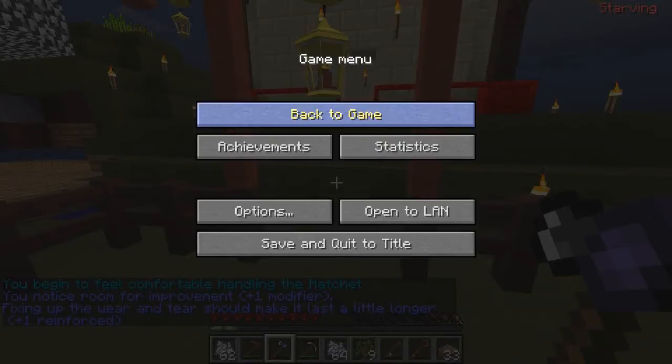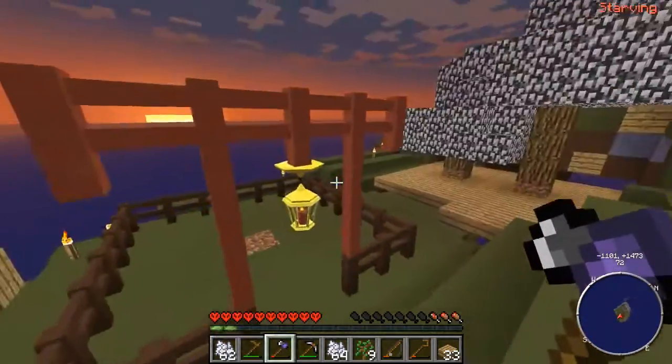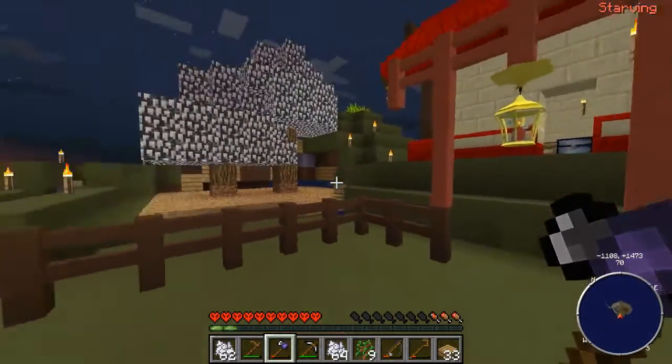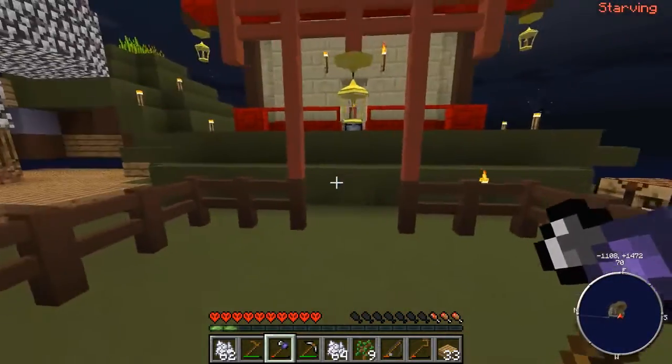Hey, what's going on everyone, Esso here bringing you guys episode 4 of my Let's Play of Agrarian Skies. I hope you're enjoying this series so far. I'm loving the feedback and talking to you guys in the comments — that's what I've always loved YouTube for. Canna Jan, you sir or miss, are a legend. You've given me a very nice step-by-step tutorial on how to get started with Exanelio and create a cobblestone generator.